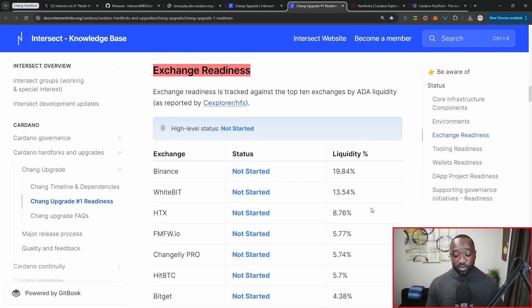Scrolling down, we've got exchanges — and even if the community gets ready, we can't proceed without Coinbase, Binance, Kraken, KuCoin, etc. also being ready. They hold a lot of liquidity, and there might be people who want to move assets from a centralized exchange to a non-custodial wallet. If these exchanges haven't upgraded, that could potentially cause an issue with that process.